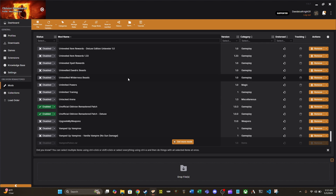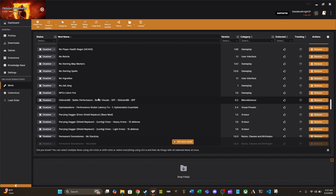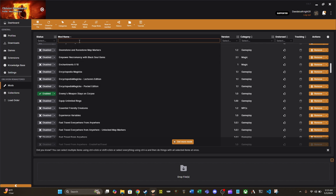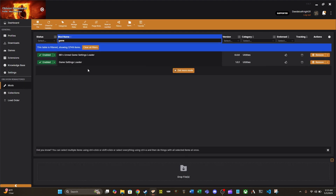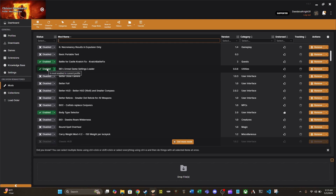Pull up Vortex and we've got UE4SS there. I'm expecting this mod to show up somewhere — searching for 'game' — and there it is: BBs Unreal Game Settings Loader. I do not believe it's going to show up in the load order, and I'm correct. This is one of those mods that is going to be running entirely behind the scenes.